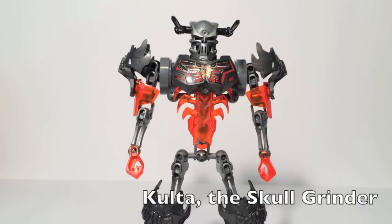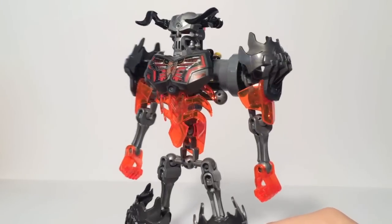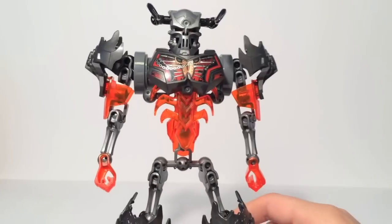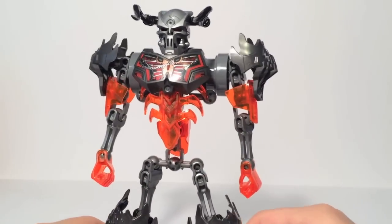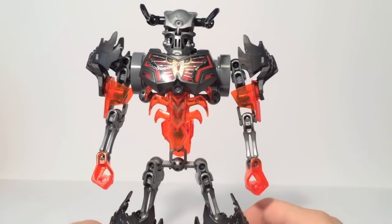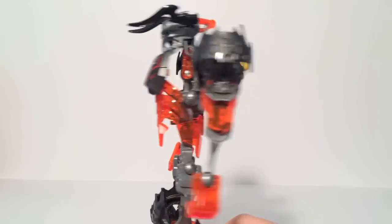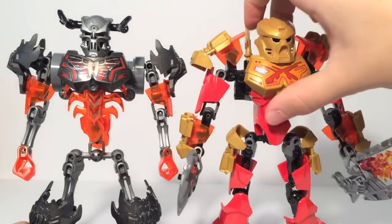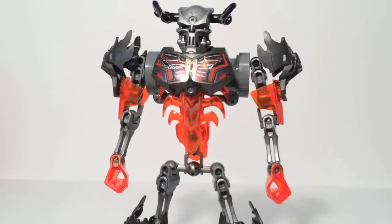Now, say hello to Kulta the Skullgrinder, our main villain for the year. He is the largest of the skull villains — the reason they were revived — and the one trying to get the Mask of Creation. He looks quite impressive. Outside of some thinness because he's skeletal, he is very stocky and very big. His color scheme is also very consistent: orange and silver, that's it. They did not try to do the random orange pad thing. Some could argue he had orange armor that he gave to the other skull villains to revive them. Skullgrinder looks quite cool overall and is quite large.